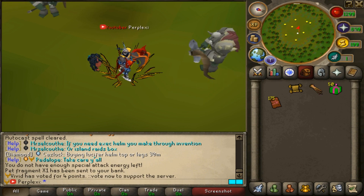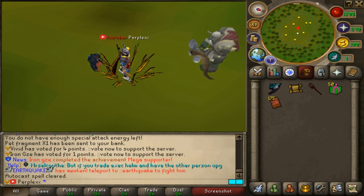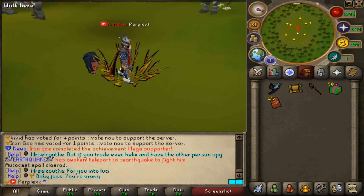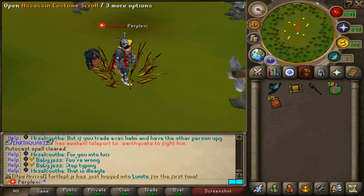Just from doing the minigame, you get the Assassin Claws and the Assassin's Quiver — absolutely insane. It looks so clean and it's the best spec weapon. If you want to spec out a boss instantly, just use the Assassin Claws. And then you have the Assassin Costume Scroll.